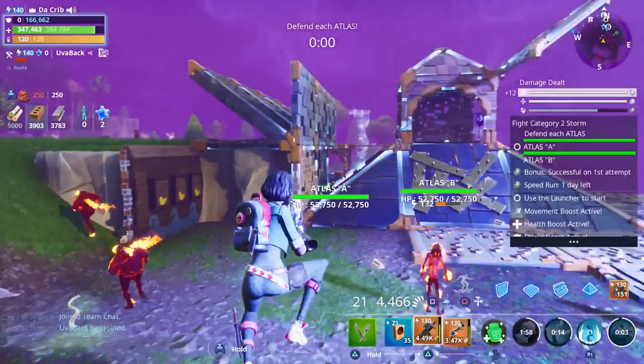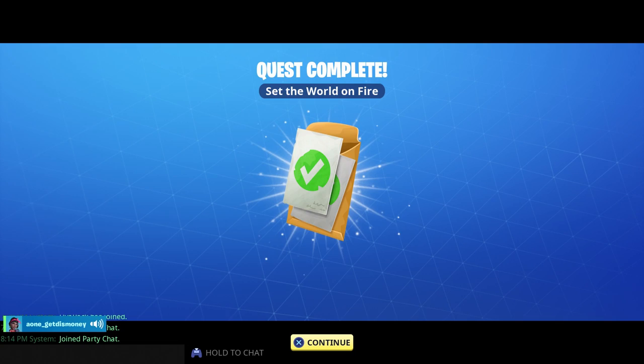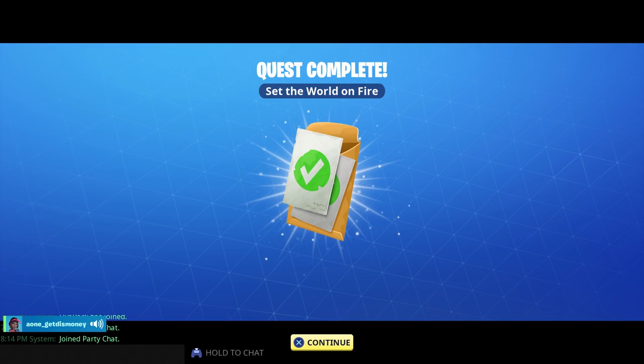That'll do it for our first Main Stage Quinn gameplay. We ended up getting a level four loot chest with some gold storm shards and hero XP. We also got some Re-Perk as well as some Fire Up. Anyways, that'll do it for this one — big shout out to Uva for helping us out. Hope y'all enjoyed it!